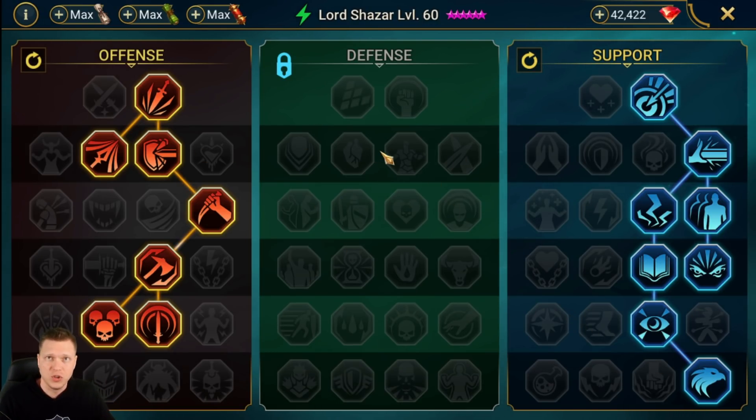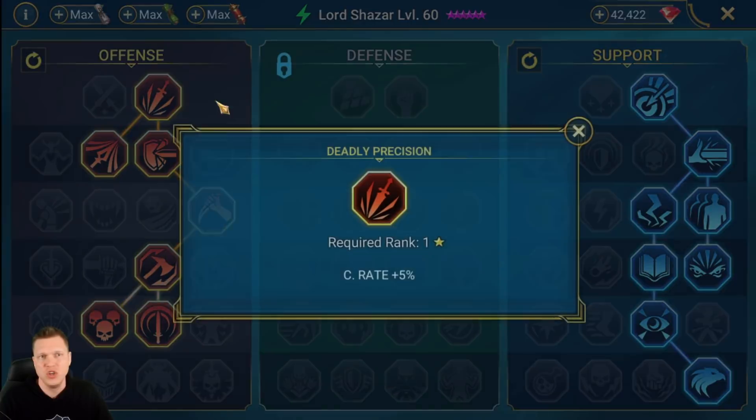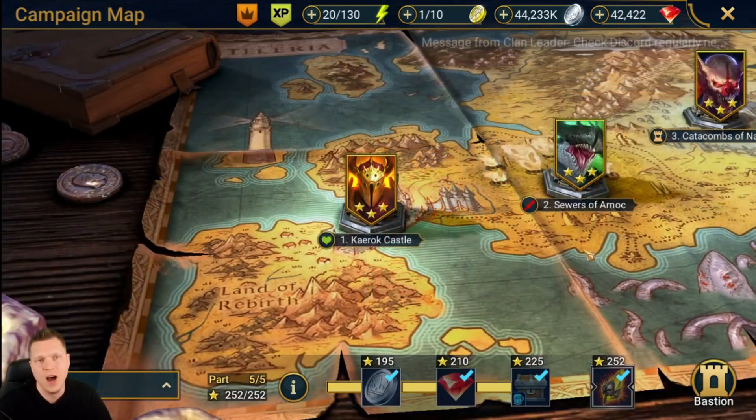The other masteries are pretty self-explanatory — increased damage by 8%, crit rate, all good stuff in the arena. That template will be in the infographic. I'll leave it up for a couple of seconds if you want to pause and go over the masteries on your own champion.